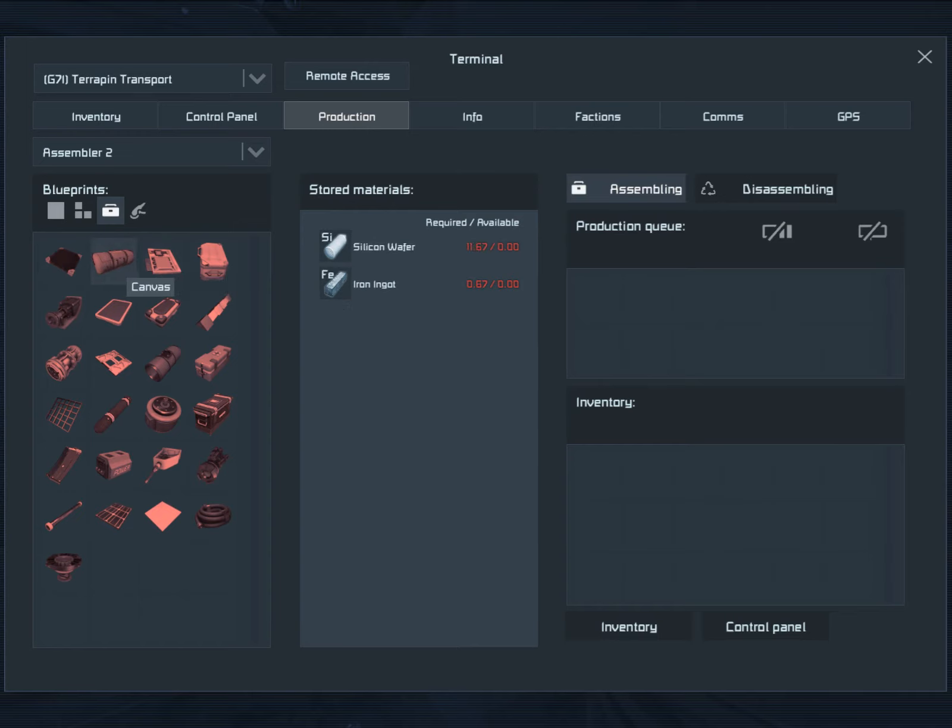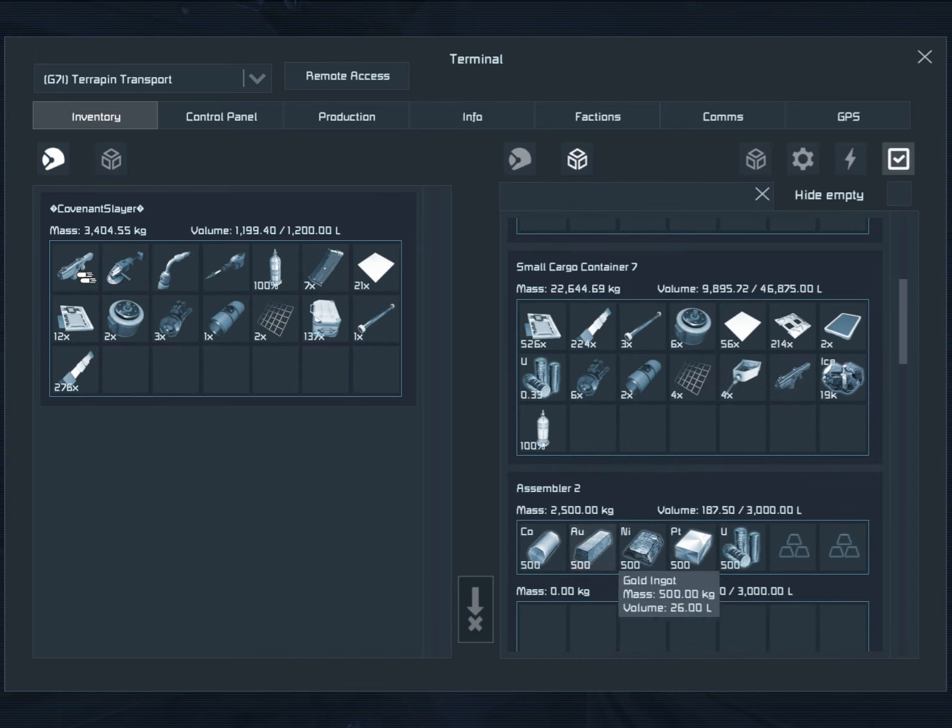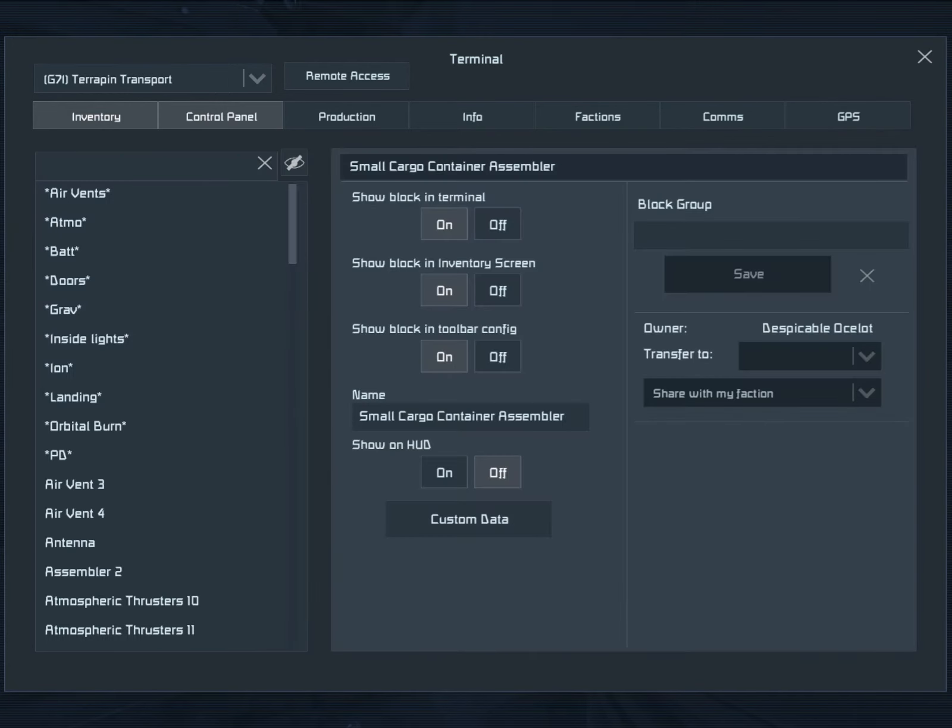So we need silicon and iron. We have iron — wait, no, we're missing iron. We've gotta mine the iron.